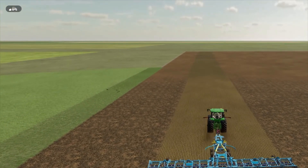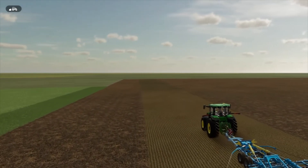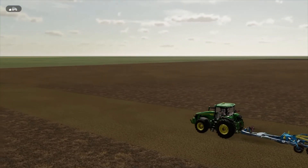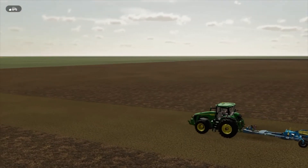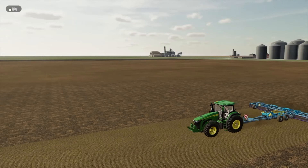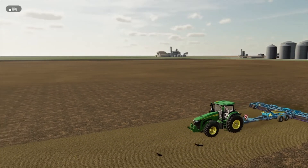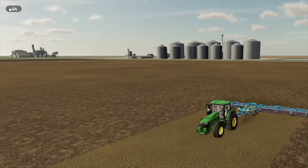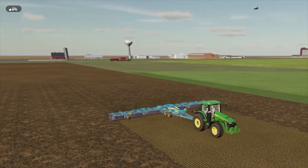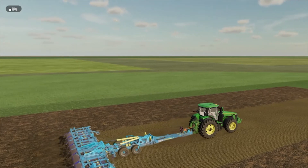Alright, we've got one cultivator that has already finished his job. This one is on his last pass and everything is looking real good. I love that ground texture — that is just awesome. That is exactly what you would expect to see. And whenever you come in and plant it, if you step onto the field after you've planted, it looks so realistic. Excellent. We're going to let this guy finish this pass, get him out of the field, and get our second planter started. They'll have this field done pretty quickly.